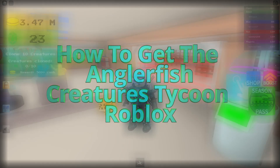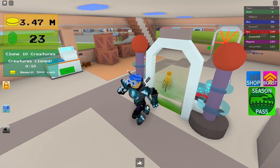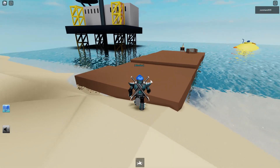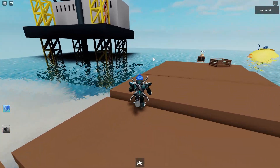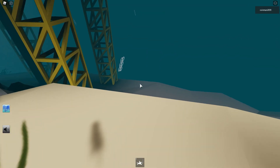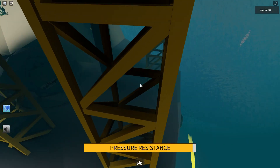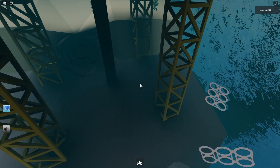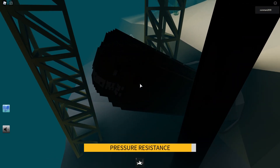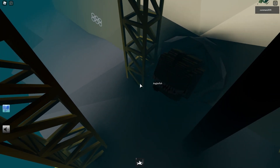Hey guys, today I'm going to be showing you how to get the angler fish. First, go to the marina trench zone and then you go down here. That should be around here somewhere — right there. But whatever that thing is, don't look at it.